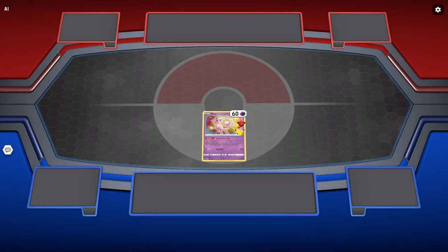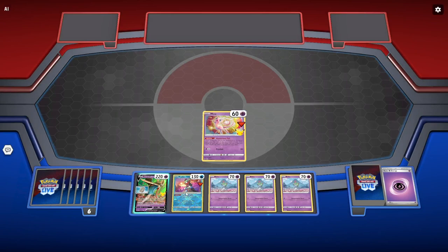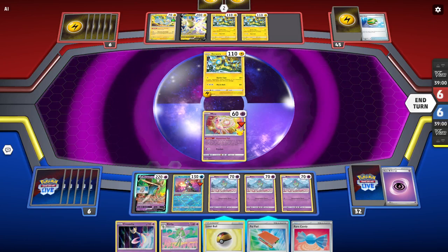The main areas of the game board include the Active Spot, the Bench, the Deck, the Discard Pile, and your Prize Cards. You may only have one Pokémon in the Active Spot, and this Pokémon is the only one that is able to attack. You can have up to five Pokémon on your bench.